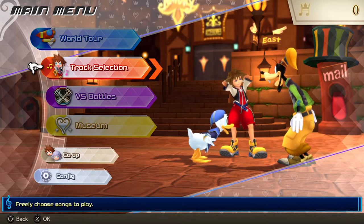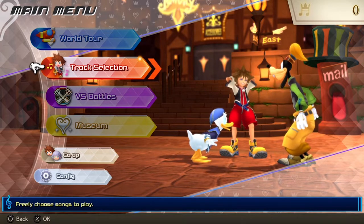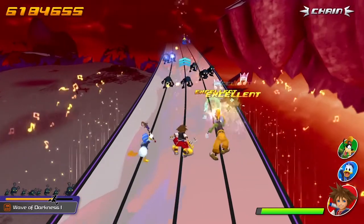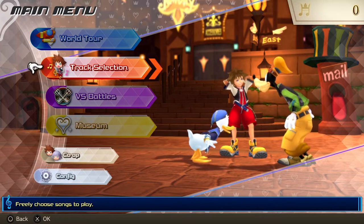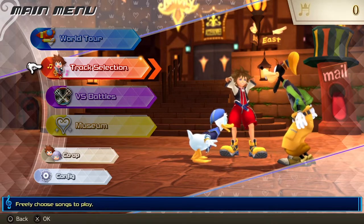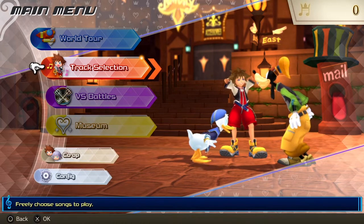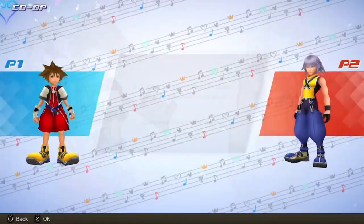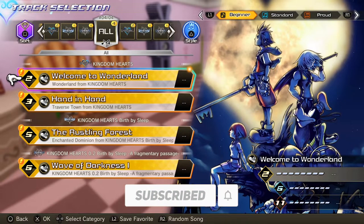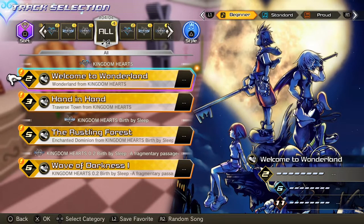Then you get into the meat and potatoes of the demo from the main menu. The World Tour, Battles, and Museum tabs aren't accessible currently because it's a demo — just a little taste test, and frankly it's a very spicy taste test because this gameplay is actual fuego. The Traverse Town theme, watching Sora, Donald, and Goofy just chilling there — Sora in the Kingdom Hearts 1 fit, so nice. The tabs that are open are track selection, co-op, and settings. The tracks we get for track selection are Welcome to Wonderland, Hand in Hand, The Rustling Forest from Birth by Sleep, and Wave of Darkness 1 from Birth by Sleep: A Fragmentary Passage. The co-op songs are Sinister Shadows and All for One with Sora and Riku.